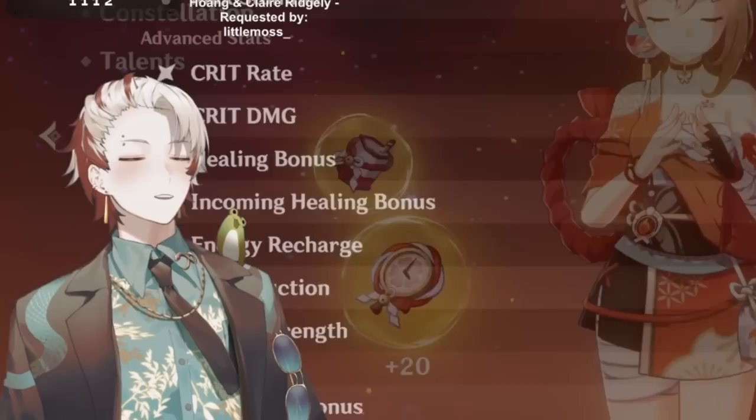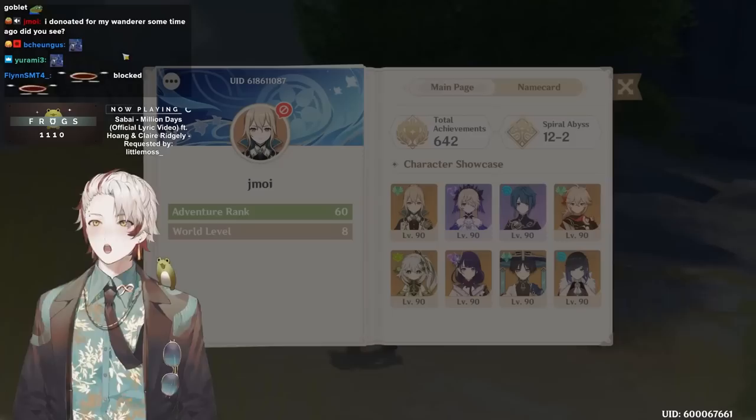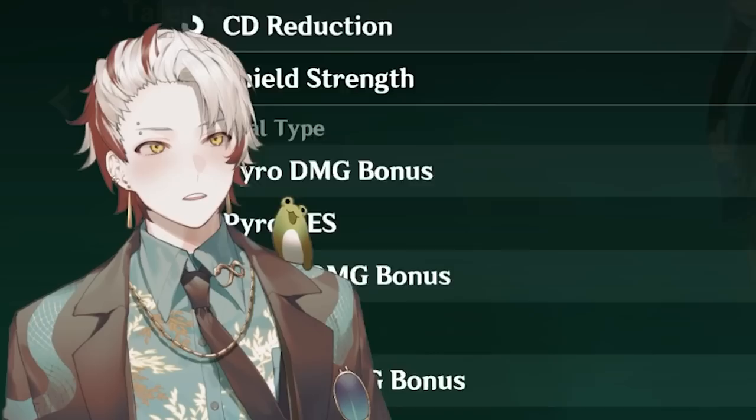Which is R5 — you actually have a decent four-piece Desert. I blocked your request, didn't I? Yeah, I did. He actually has a really strong four-piece Desert build, not like mine but a legitimate build with an EM goblet — less crit damage, less crit value than the bell.